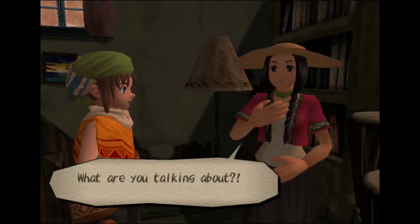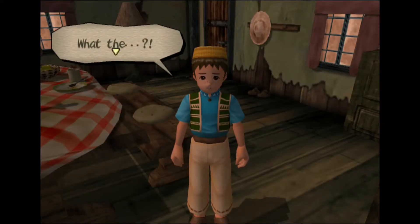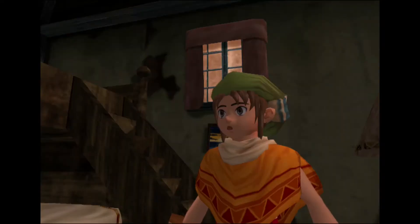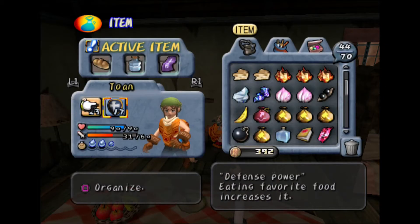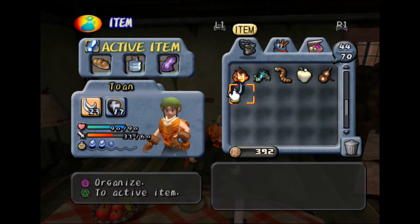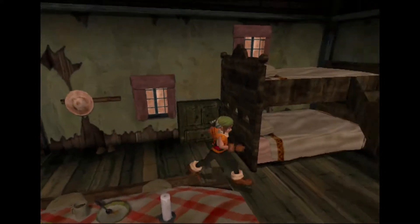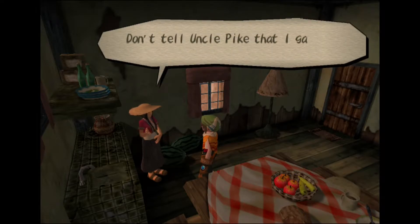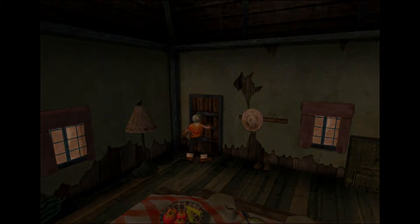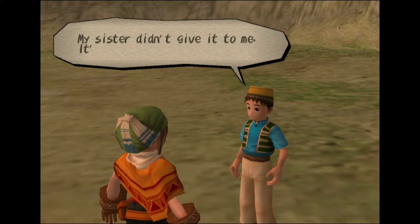'Didn't I tell you I always wanted that?' — 'What are you talking about? Look at Toan's face. You almost drowned in the pond once — I'm not allowing you to fish, it's too dangerous.' The fishing rod is now in my inventory and I don't think I can do anything with it — it's just sitting there. It happens a lot in this game and Dark Cloud 2 as well. I'm hoping I get the chance to talk to Carl again.